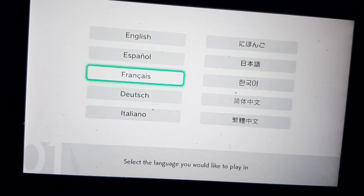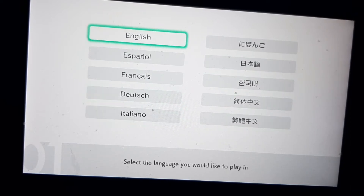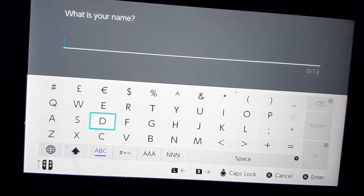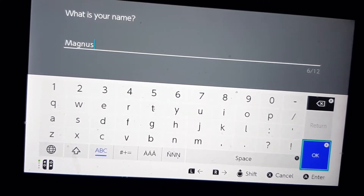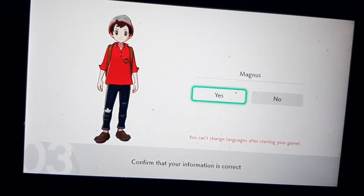So right here it says what languages we can play in. Let's play in English and I will be reading what they're saying even though it will be taking a long time. We will play this round as a boy. You can actually select your style and create your own kind of avatar in this game, which is gonna be pretty cool. We will be calling ourselves Magnus - that's going to be our avatar for now.